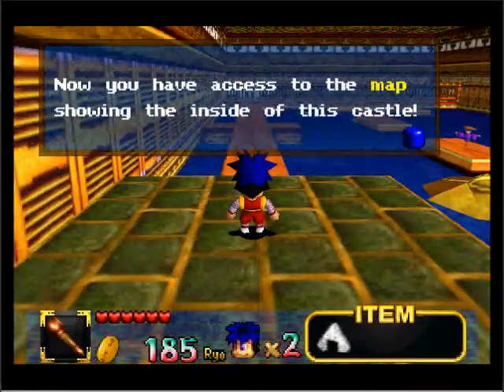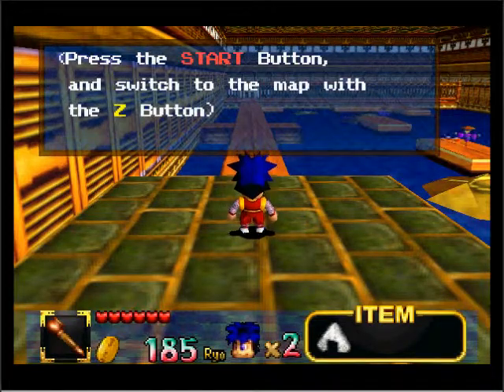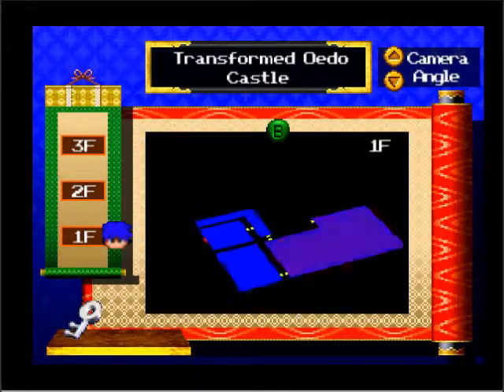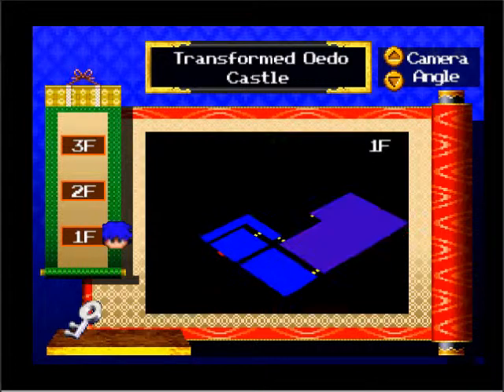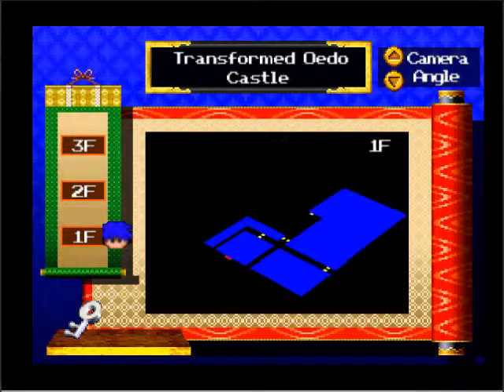Mr. Eliphant is basically the map of the game — like the dungeon maps of Zelda. We can look at a map of the castle, use B and A to swap between floors, and it basically just shows off what places we've already been to. We can also change the camera angle with C-up and C-down.